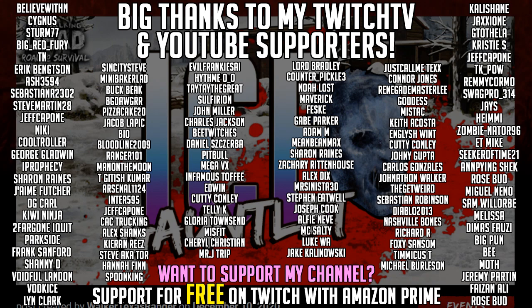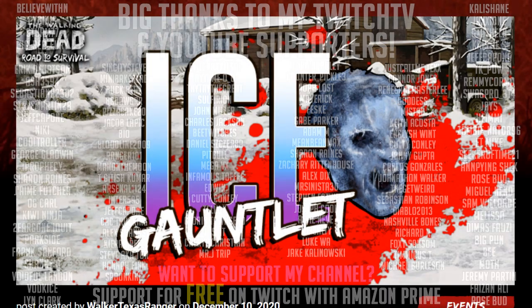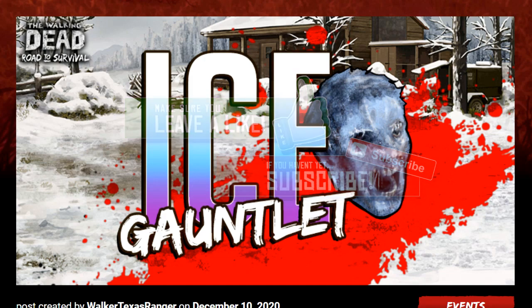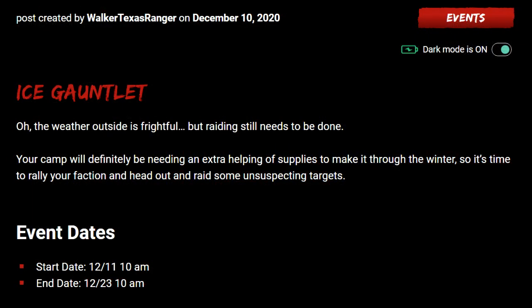Hello survivors, welcome to another Walking Dead Road to Survival video. In this video we're going to be taking a first look at a new event coming to the game called Ice Gauntlets. The Ice Gauntlet does seem to revolve heavily around raiding, and it does seem to be a faction raid event where you can walk away with some S-Class cards among other things.